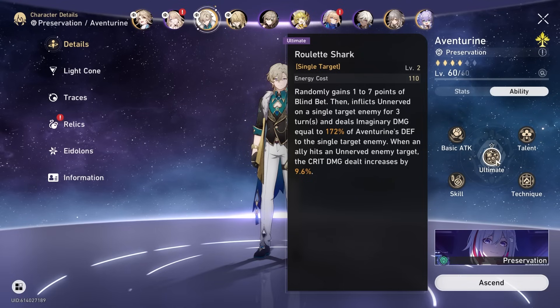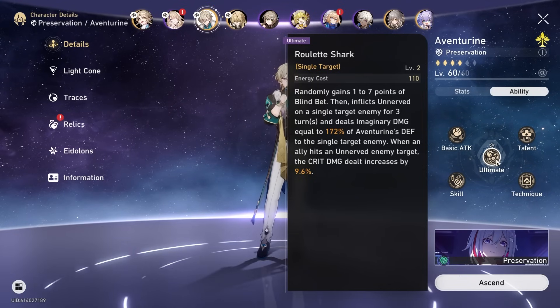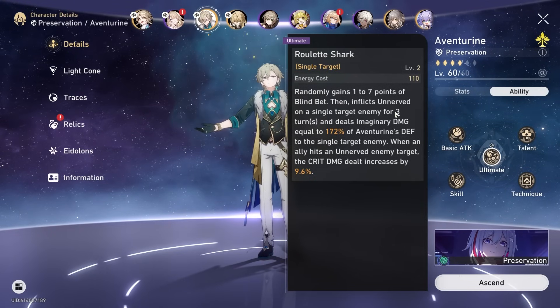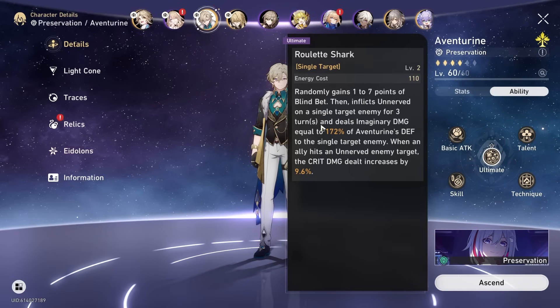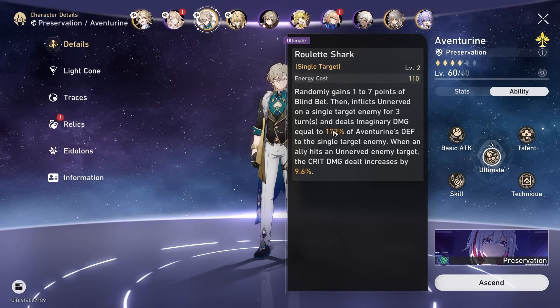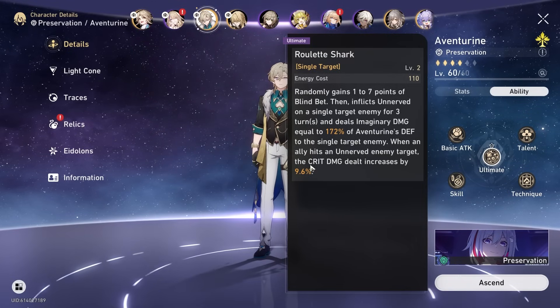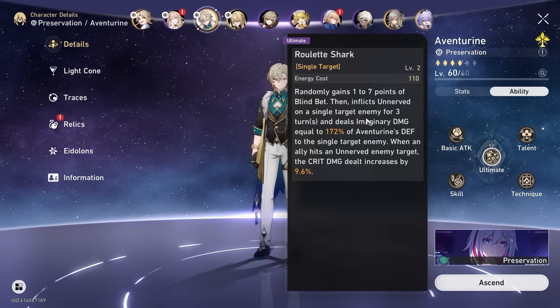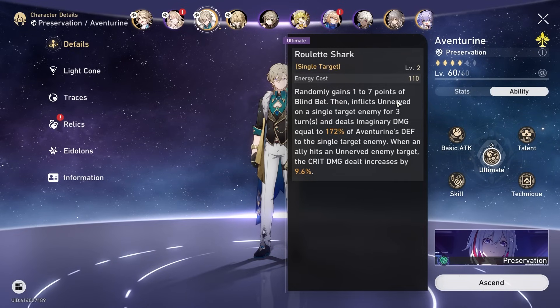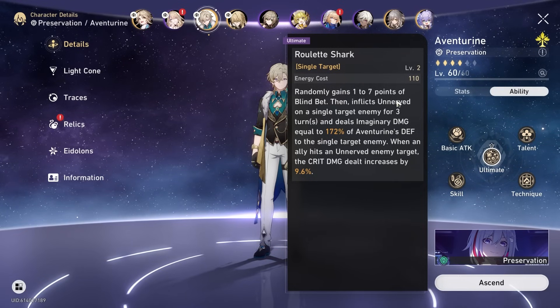Ultimate - let me gain one to seven points of blind bet. Hand flicks unnerved on a single target, applying that for three turns, and then deals imaginary damage equal to a percentage of his defense. When an ally hits an unnerved enemy target, the crit damage dealt increases. So it's just like... unnerved means this enemy is going to take more damage now.